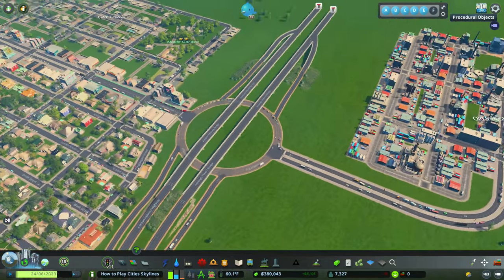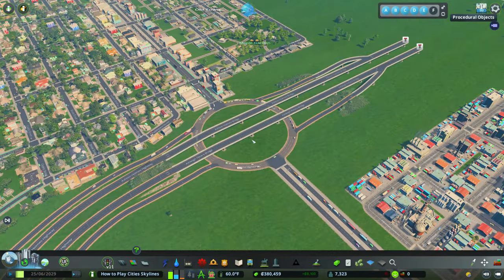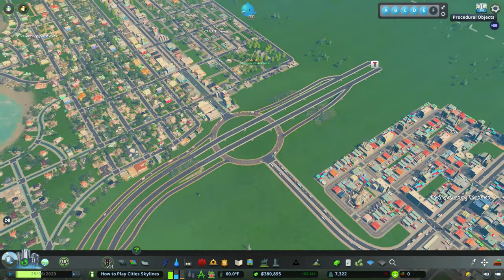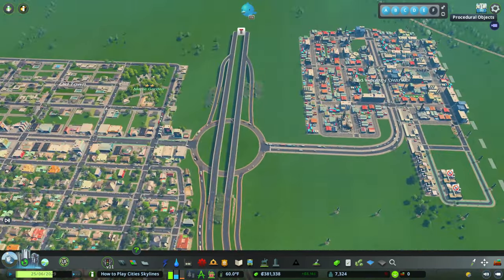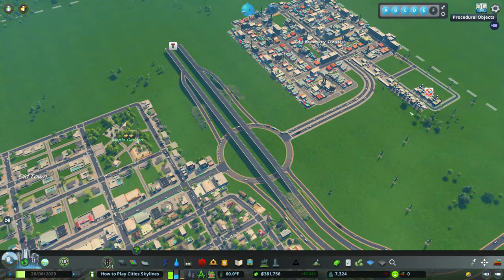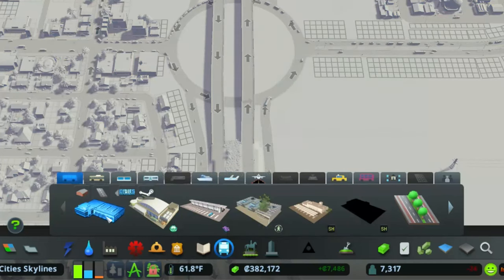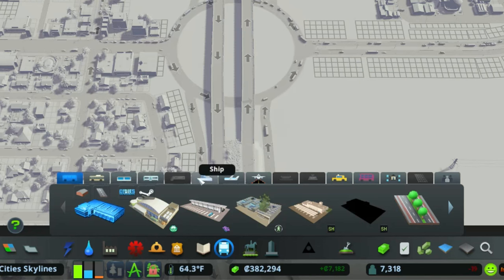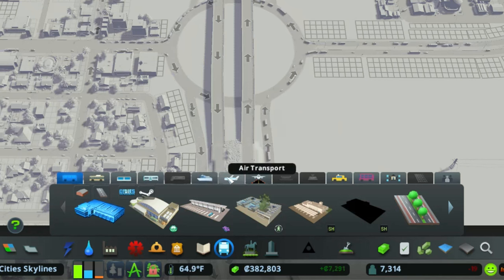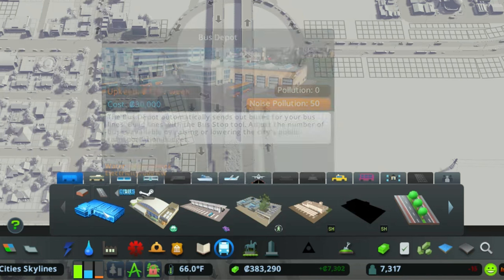So let's get started. If you didn't watch the last mini episode, you're going to see we edited the roundabout. This is more of a highway on-and-off ramp, and this will be very good for directing traffic and making sure traffic flows pretty nicely. So now we're going to get into the bus lines right away because the bus lines will go a lot quicker than the industries, which is later on in the video.